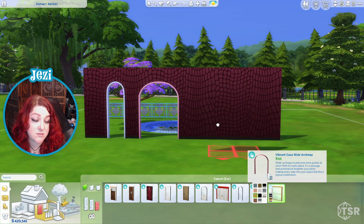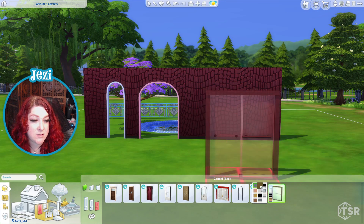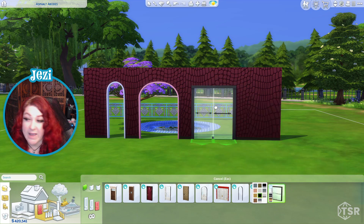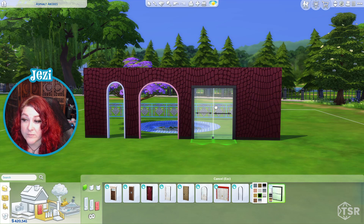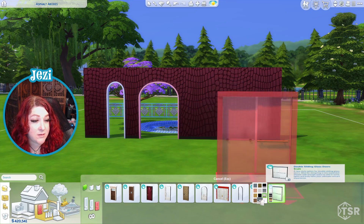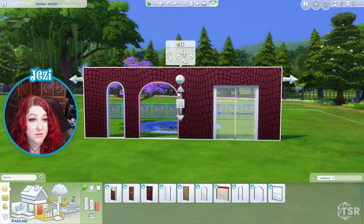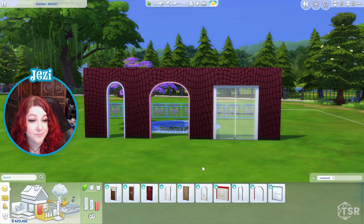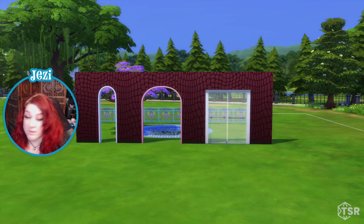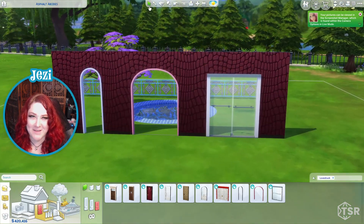Pop the pink one on there — these are shower doors, or whatever anyone wants to use them for. There's frosted, pink ones, or is that salmon, gray, bold, black. You all probably have great ideas. Oh my goodness. Let me take a picture of this with the little pool in the background.